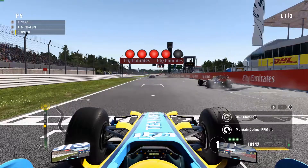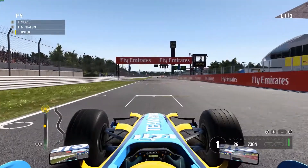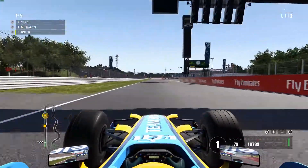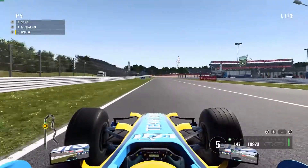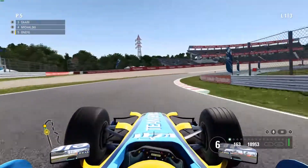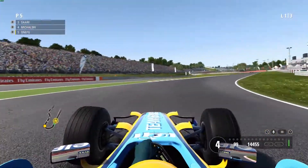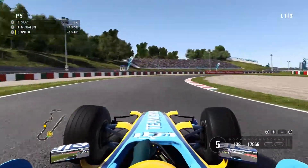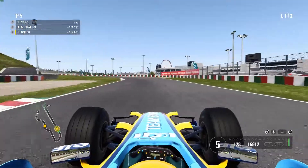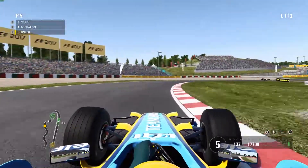Here we are on the grid and as you can see there are four other cars in front of us and they are starting off doing their laps. Basically what we have to do as we start our lap is we have three laps to catch them up and overtake them for as many as possible before the three laps end. It is a lot of fun. We have the Renault V10 which is a lot quicker than the other cars.